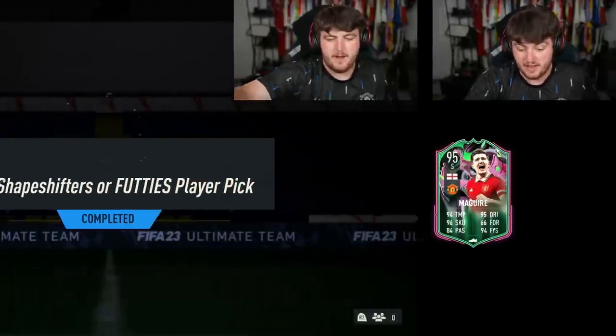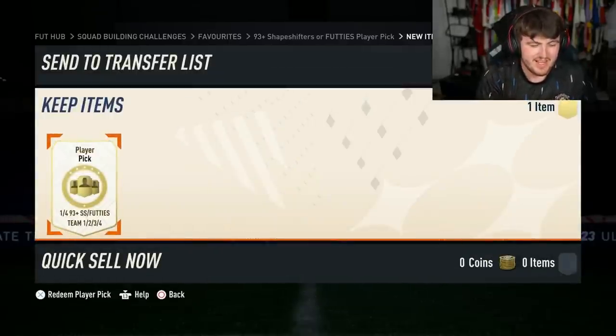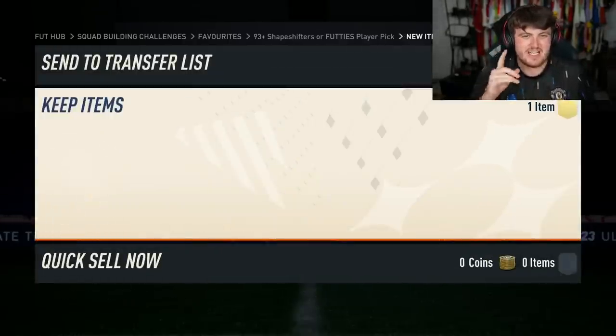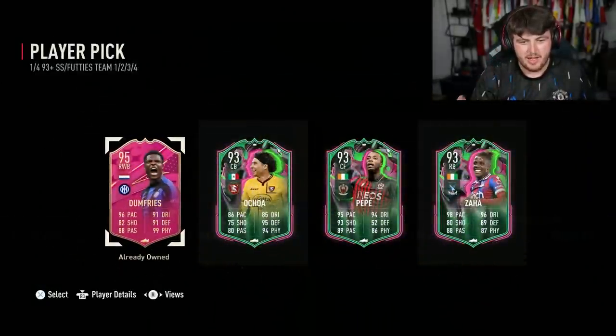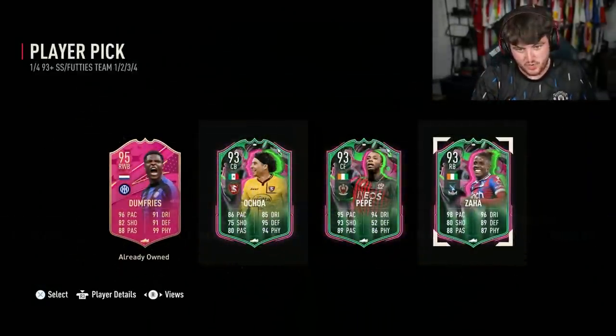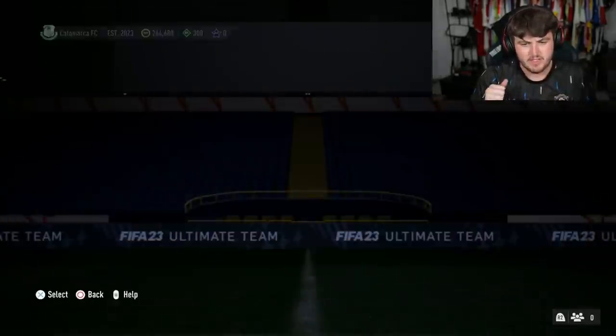On to my third account now. We don't open packs often on this account, and I feel like because of that we get really good pack luck — that theory that packs look better if you don't play for a while. Maybe it's not though — Zaha, very common. Zaha, Pepe, and Achoa seem very common, they're in the rotation.